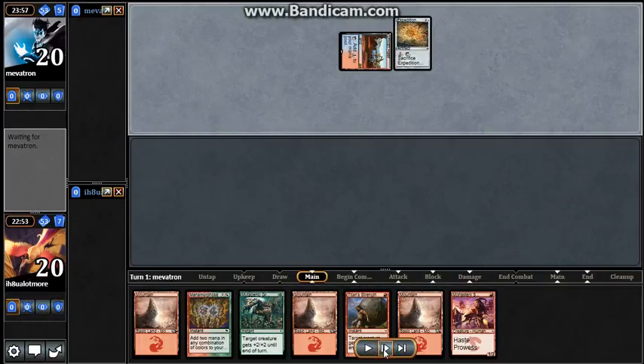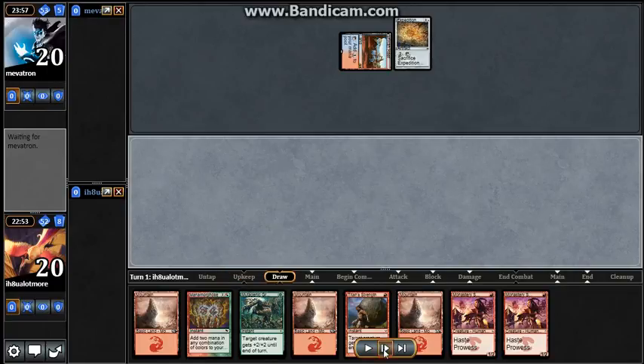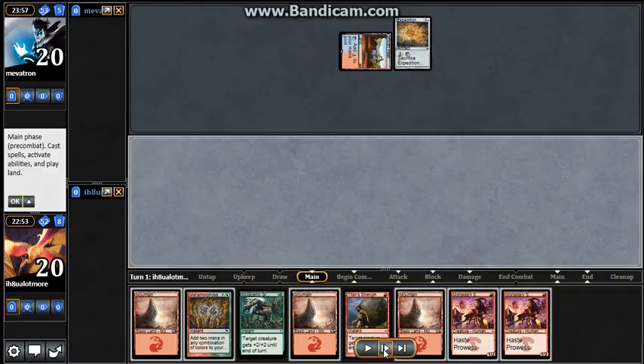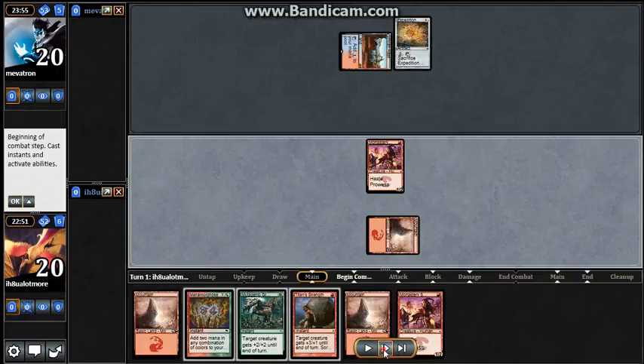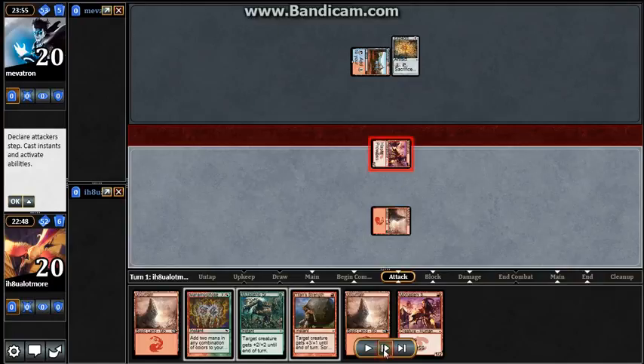He actually got a blue mana to open with, so I figured he's going to have counterspells. But I go ahead and play Monastery Swiftspear and hit him for 1.